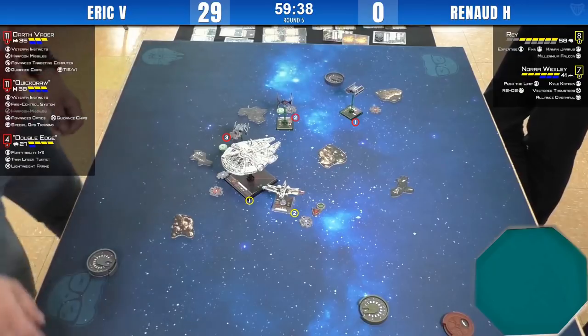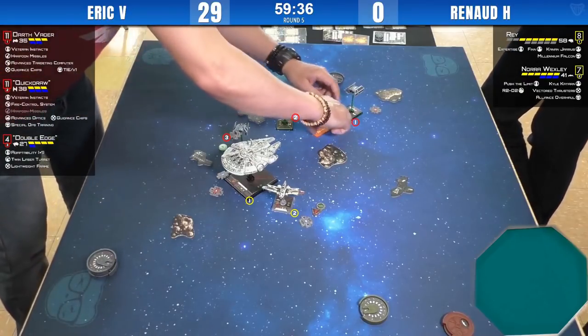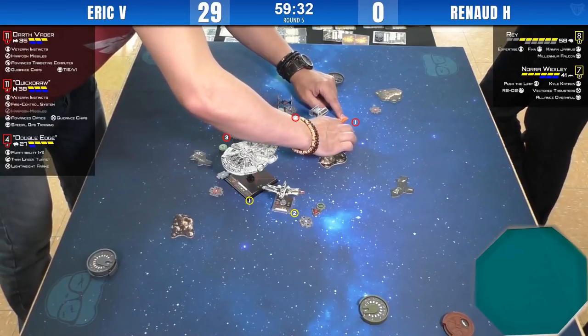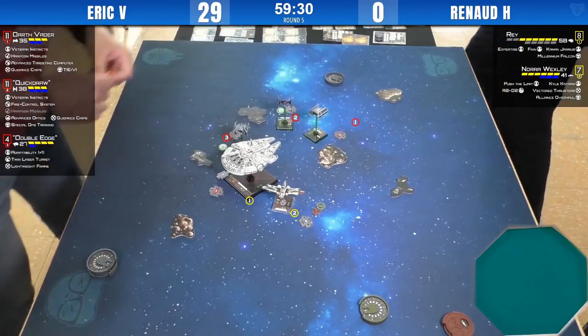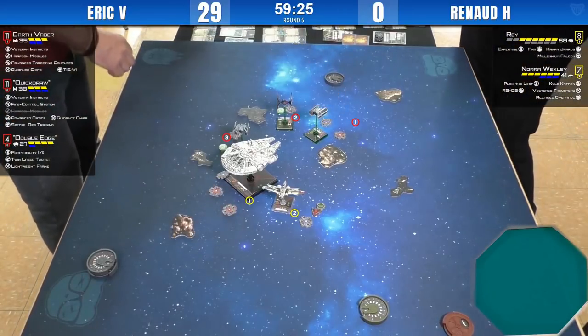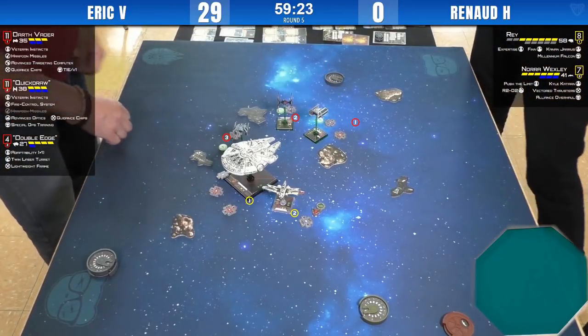I think Renaud's idea was — when he did his sloop — to get out of the arc and come back and face, but he didn't go far enough. Maybe he expected more cautious moves from Eric with his aces.